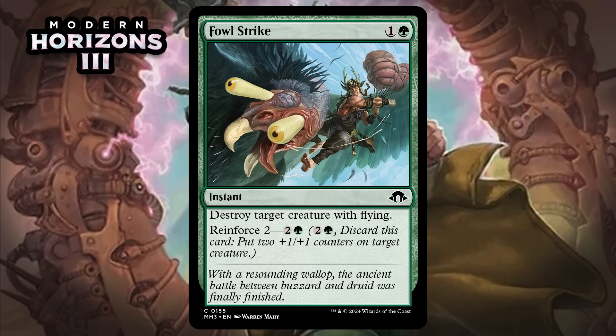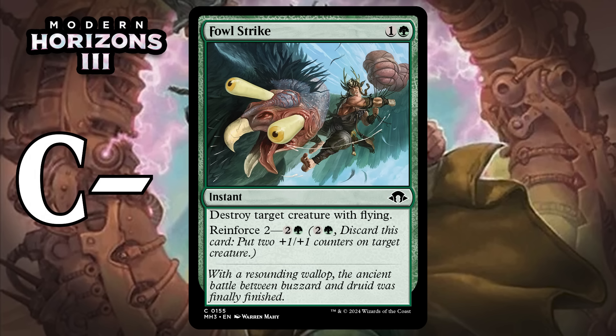Next, it's Foul Strike, which for one generic and a green is a common instant: destroy target creature with flying. It has Reinforce 2 — pay two generic and a green and discard it to put two +1/+1 counters on target creature. Many decks have a few targets for the flying removal, and when they don't, it's a mediocre combat trick. Neither mode is individually something that would make the cut in a main deck, but put them together and you don't feel too bad about this. I'm giving it a C-.